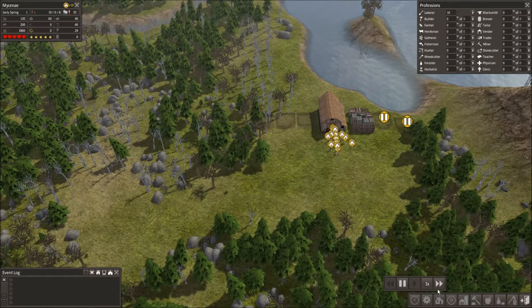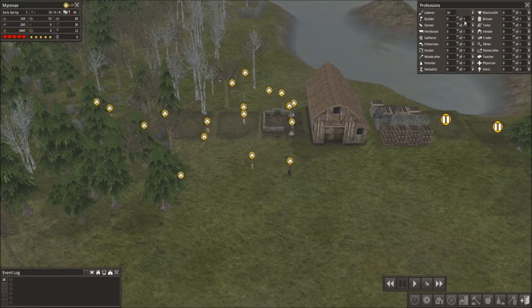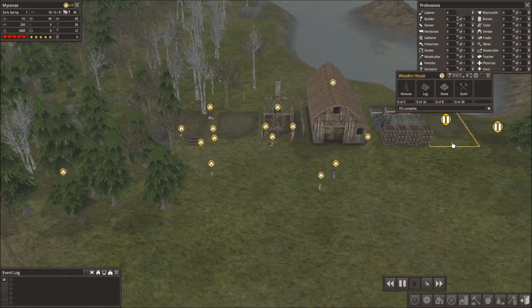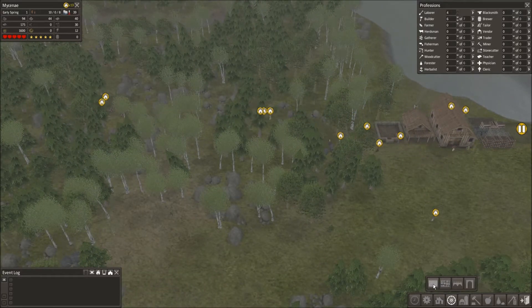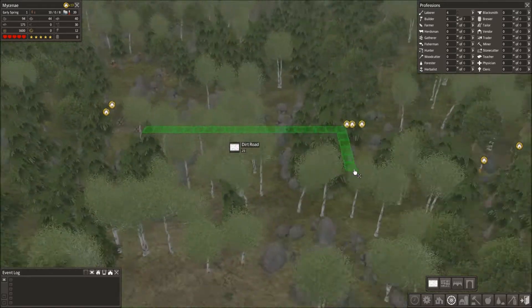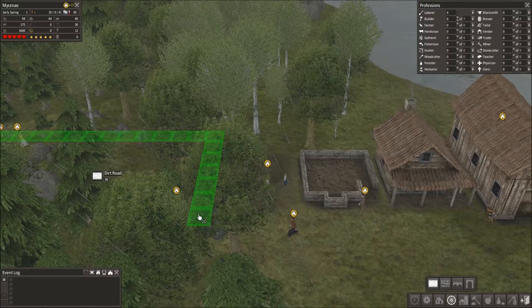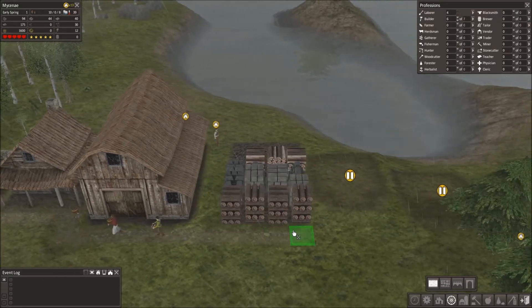I'm pausing it and going to play at five times speed initially — I might jump it up to ten. Gonna get some builders assigned — you assign different professions; builders build the buildings from the structure, and then everyone else goes and gathers resources. Roads make faster travel, and I'm going to connect this city with a road to speed travel. Then the builders will have to build that.